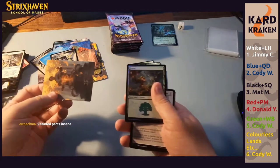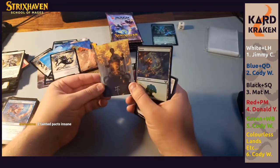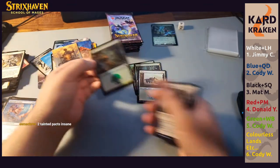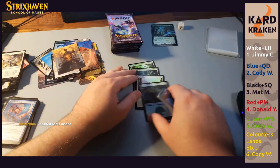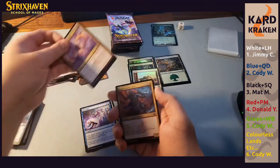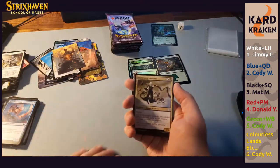Two boxes doing well. Another sign card — look at that signature. And then we also have another foil basic. But we have two Forests — that's gross. That Tainted Pact ruined the order I was expecting.